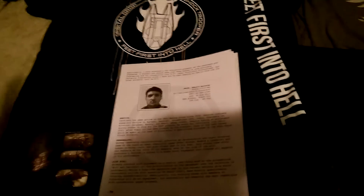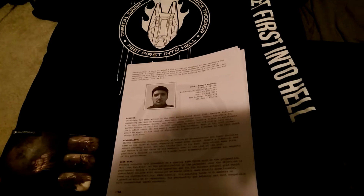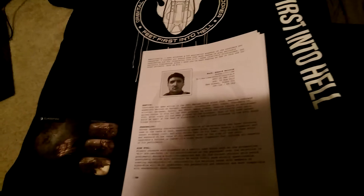Number two comes with this ODST shirt. It says Feet First Into Hell — Orbital Drop Shock Troopers, or ODSTs. And then it has a little pod. It's a nice shirt, it's not too thin, pretty decent in quality. And then it comes with these sweatpants — they're pretty thin, but still nice. It just says Feet First Into Hell on one leg and the rest is just all black.